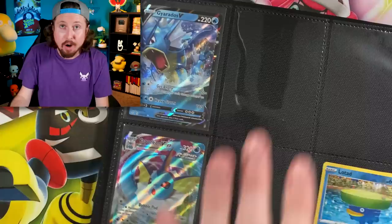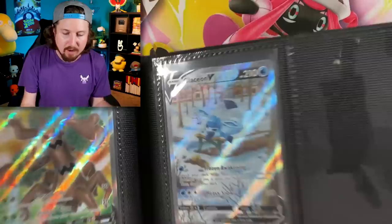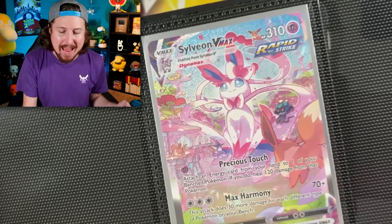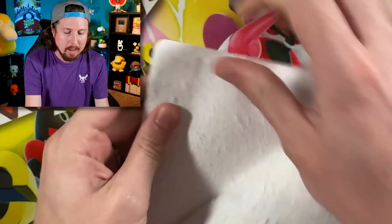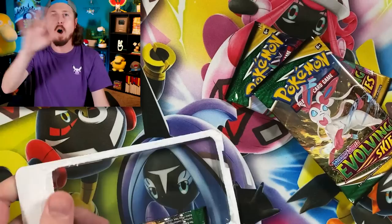I'll go through and show you a little bit of everything on screen. You can see we are missing some cards, so we do not have a 100% complete Pokémon card binder from Evolving Skies. However, we are going to try to add a few more cards today. We've got that alternate art Glaceon V, the alternate art Sylveon VMAX, and a full art Copycat. Let me know in the comments how you like to build your Pokémon card binders and how you store your Pokémon cards — I want to reply to as many comments as possible!